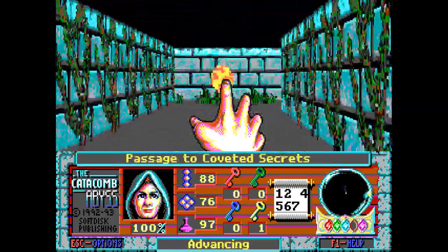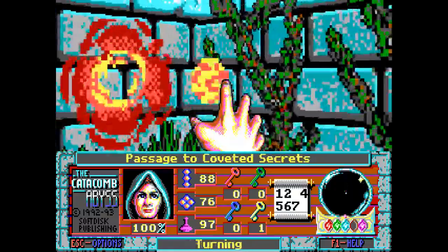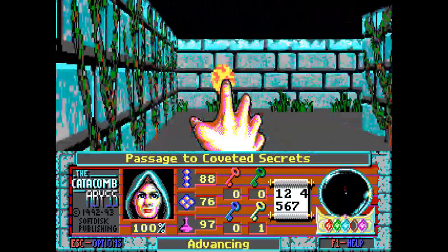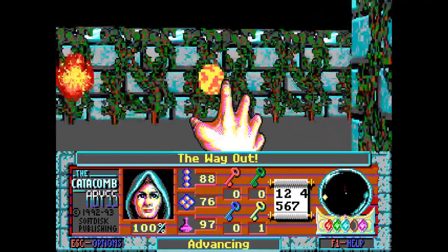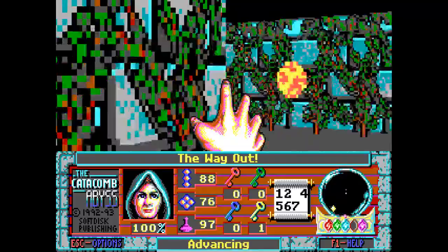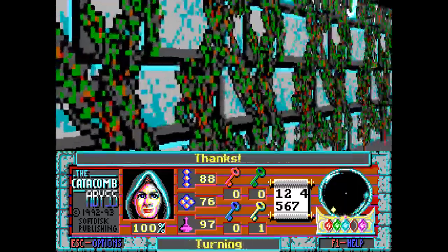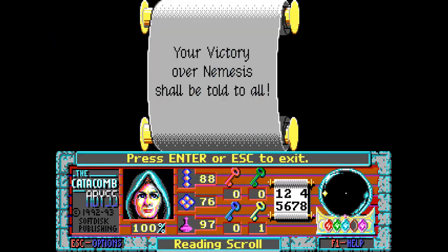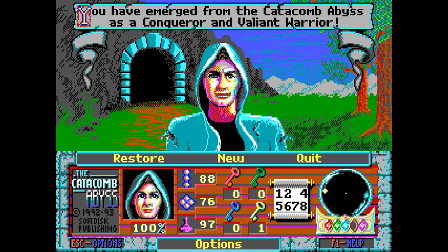Is there more stuff? I think that's it — I'm not seeing anything else. I do really have to go. 'The Way Out.' Good. I've definitely seen worse games than this — it's got some interesting elements. 'Your latest victory over Nemesis surpasses your previous feats and foreshadows your next challenge. Catacombs Armageddon is nigh at hand.' This was the shareware episode. 'You've emerged from the Catacomb. The Conqueror and Valiant Warrior.' That was it — I did it! I don't have the last gem, I don't have the third scroll, but whatever. Game's done.